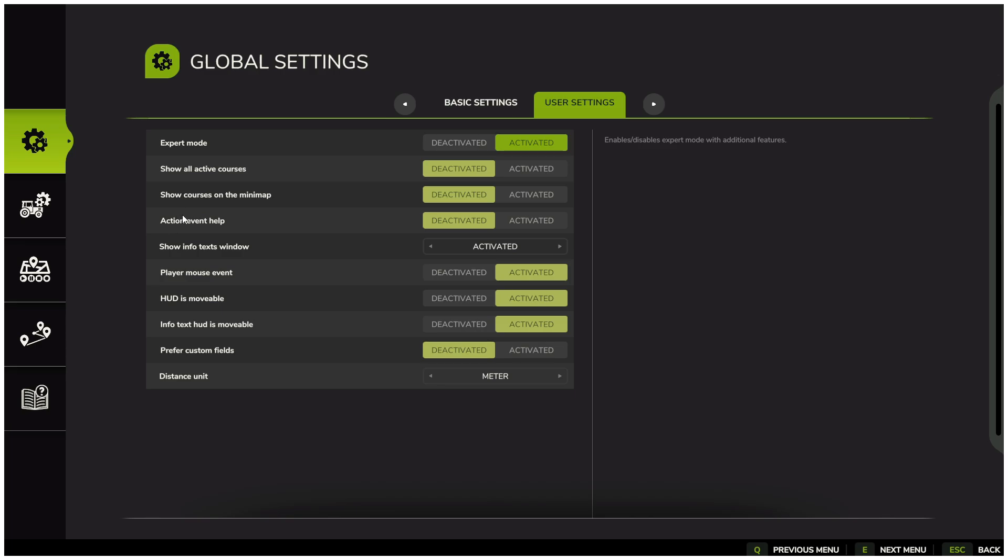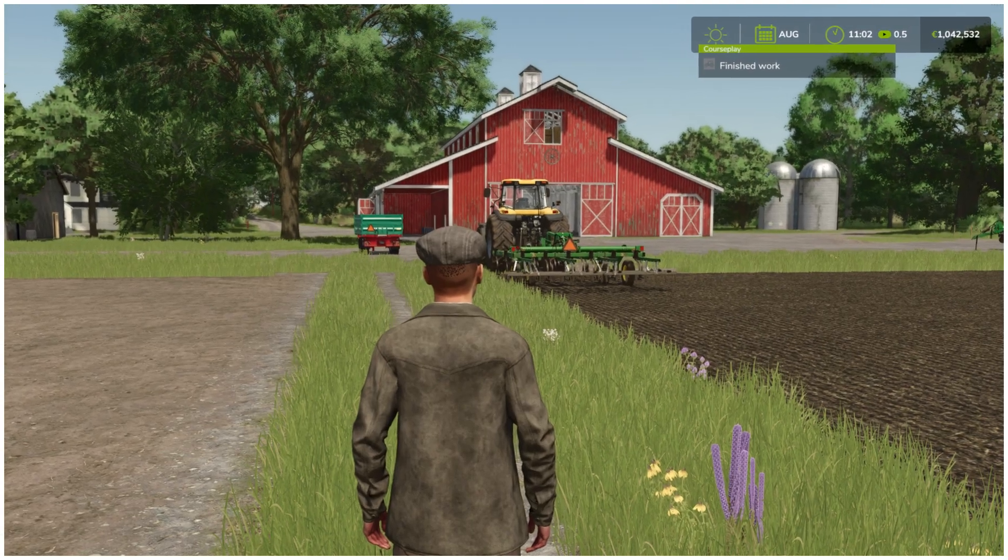One important option here is action event help. With this enabled, you will receive notifications if, for example, a harvester is full, or if a seeder runs out of fertilizer or seeds, or if a worker is done with the job.